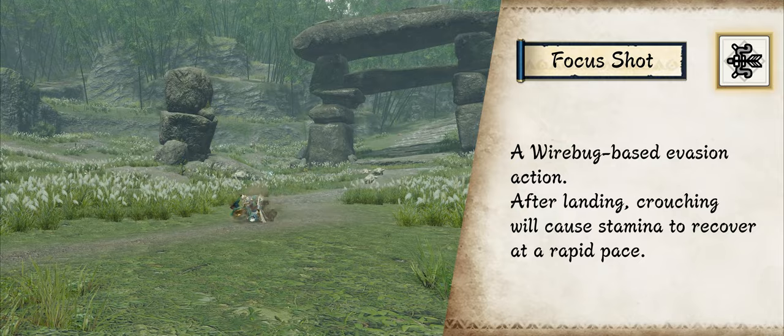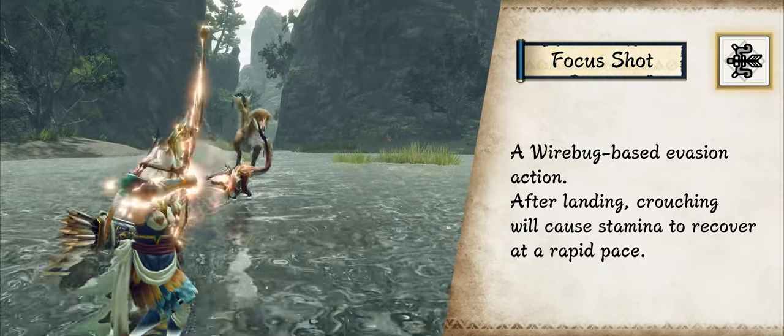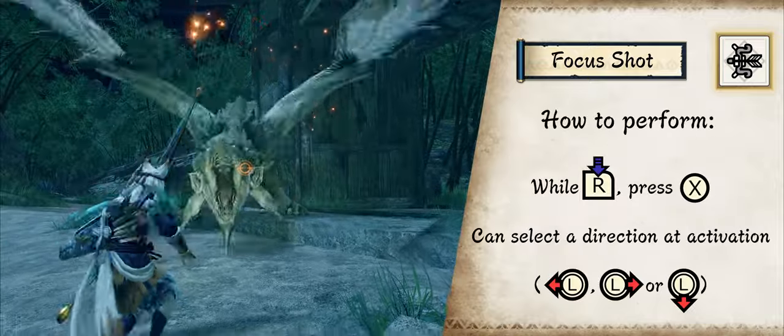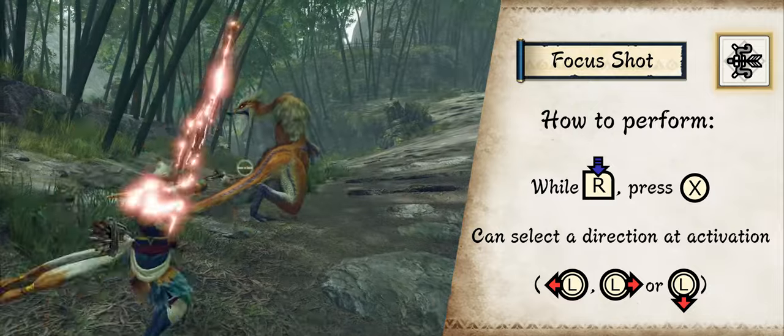With the use of one Wirebug, you jump in a direction of your choice. This covers a lot of ground and upon landing, stamina recovers quicker for a moment. On top of that, if timed correctly, you can negate incoming attacks.